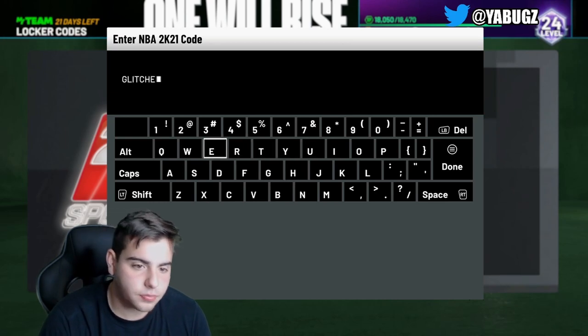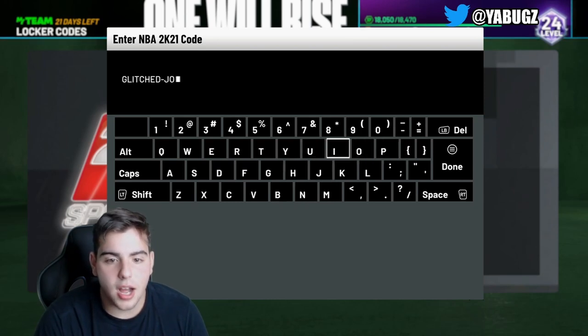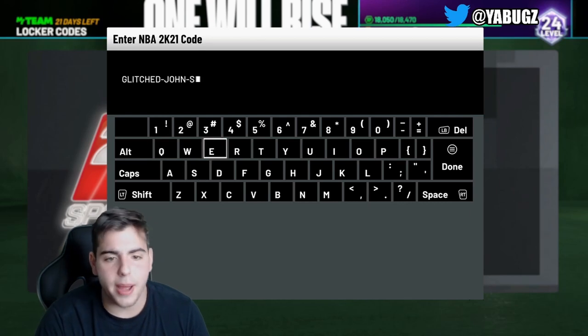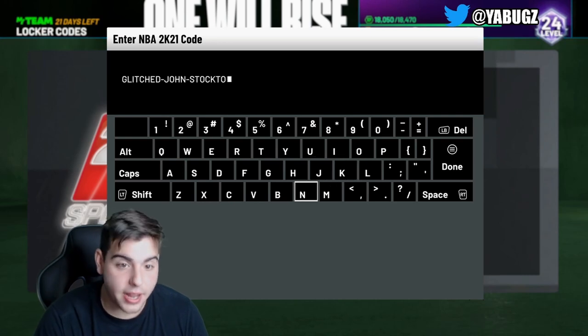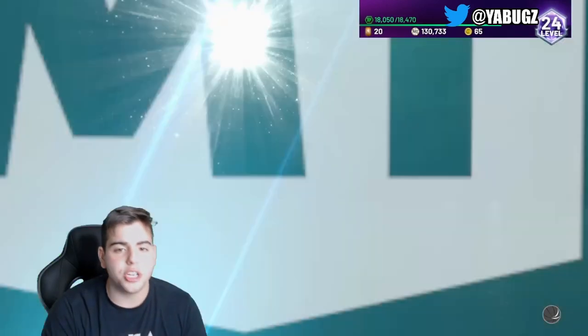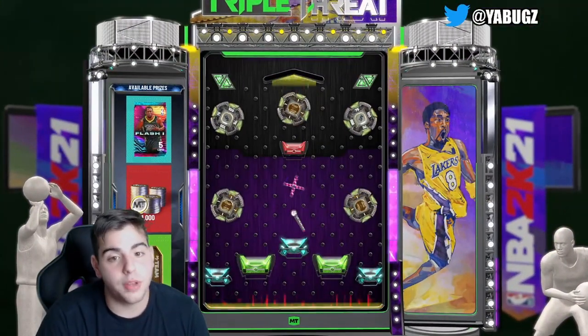This locker code is amazing, so let's get into it. John Stockton — hopefully we get the pack. If we don't get the pack, this locker code isn't the best, but if we do get the pack it's pretty insane. The code is: glitch-dash-john-dash-stockton. Here it is, we're dropping the ball, going for the blue — we have a good chance.